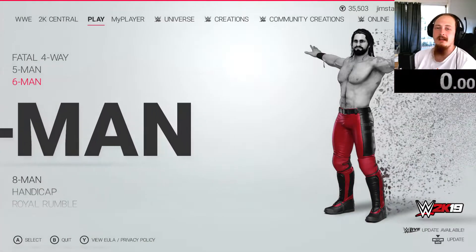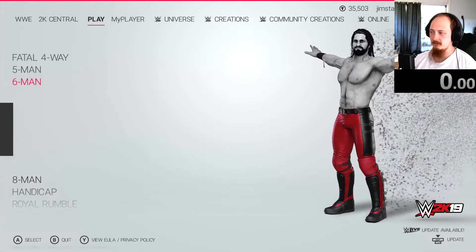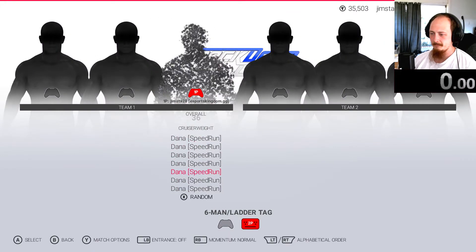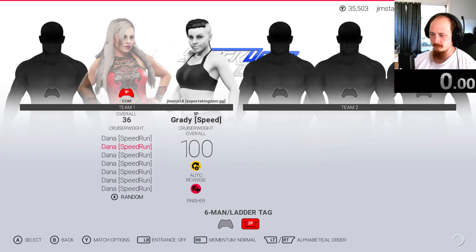Hey guys, welcome back to our 120th video in our speedrunning WWE 2K19 video series. This is our ladder tag 3v3 — three Grady's versus three Dana's, obviously the women at the moment.